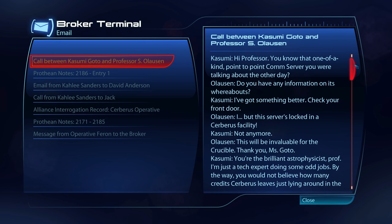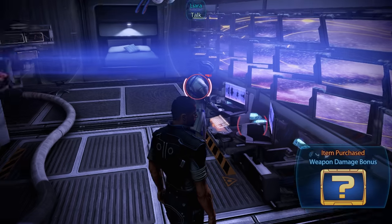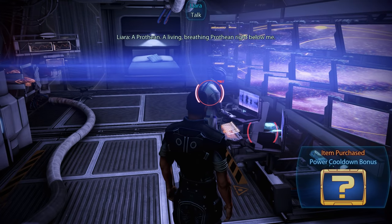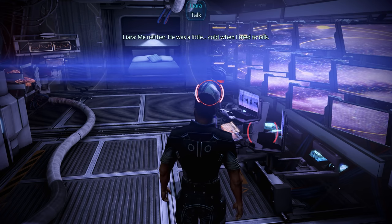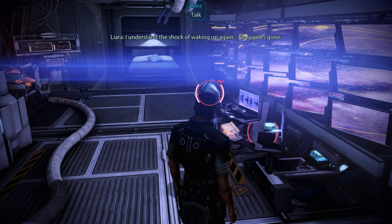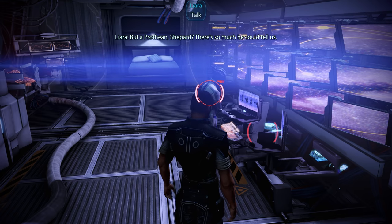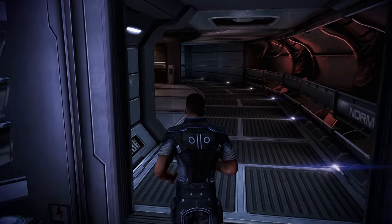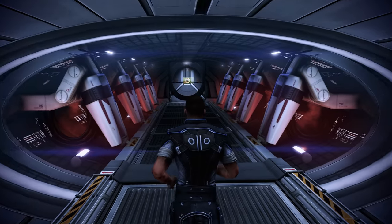In the other message, we learn that Kasumi Goto has apparently stolen a one-of-a-kind point-to-point communication server, and that she has given it alongside a sizable sum of Cerberus credits to an astrophysicist who seems to be more than happy about this support for their work. Despite all she has already been through, this might very well be one of the biggest moments in Liara's life, so it is more than understandable that she is a bit giddy at the moment.